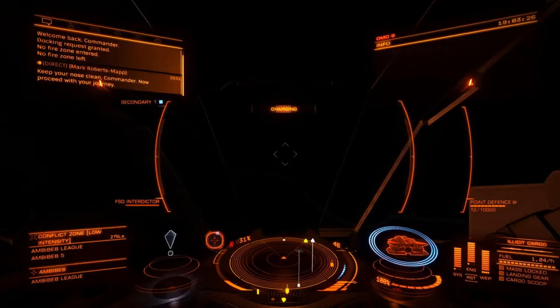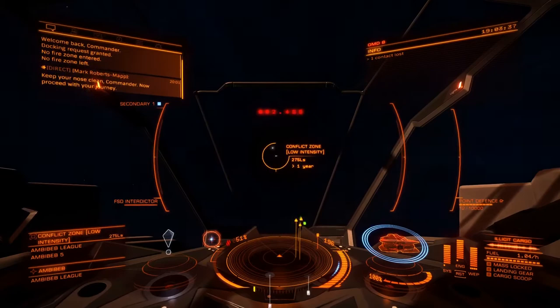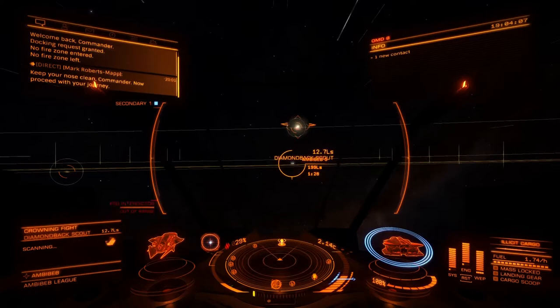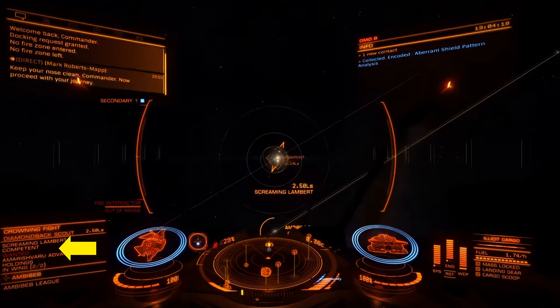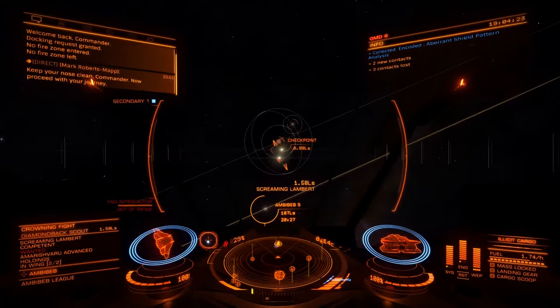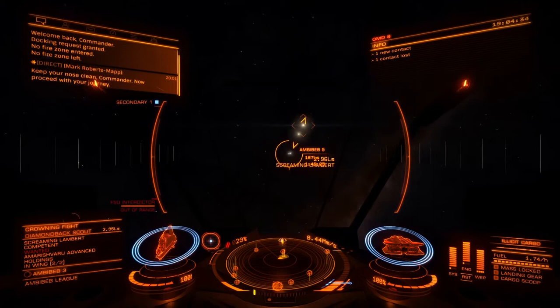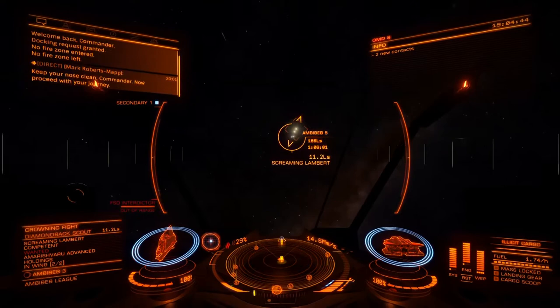If you are new to bounty hunting I wouldn't necessarily suggest going to a combat zone unless you're going to go to a low intensity one. What I do in this combat zone is something a little bit different — I don't just go diving into it because I made that mistake early on and got blown up a couple of times. You can see in the bottom right hand side I've scanned a ship as I'm coming into the combat zone, still in supercruise, and it's a wanted ship. To be a bounty hunter you'll need an interdictor on your ship, which I'll talk about later.